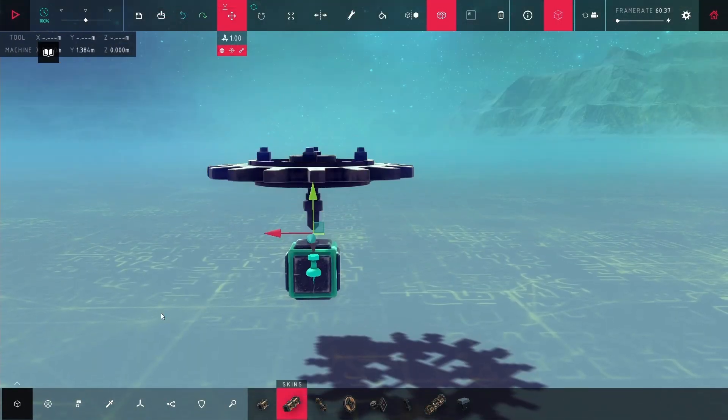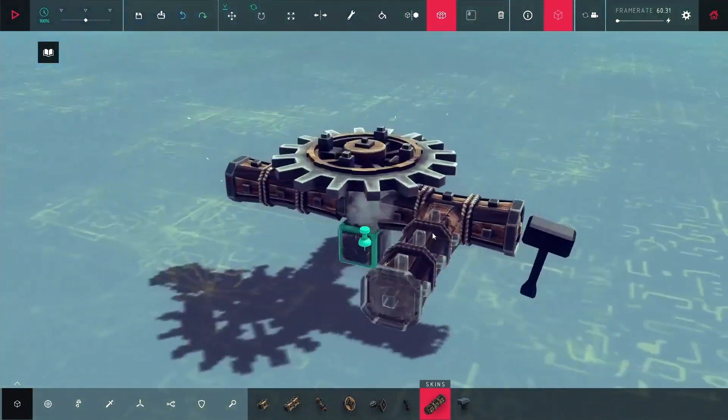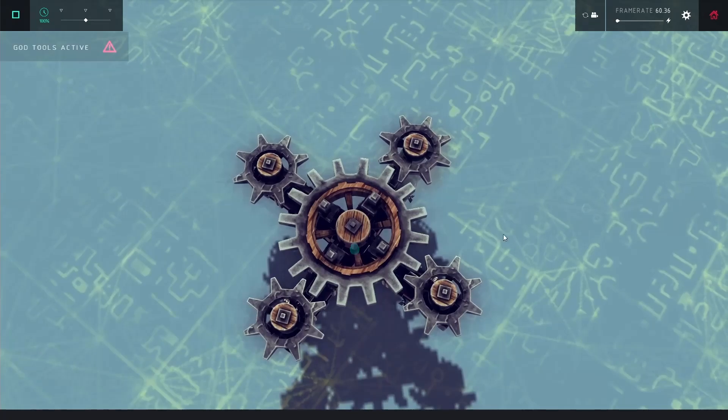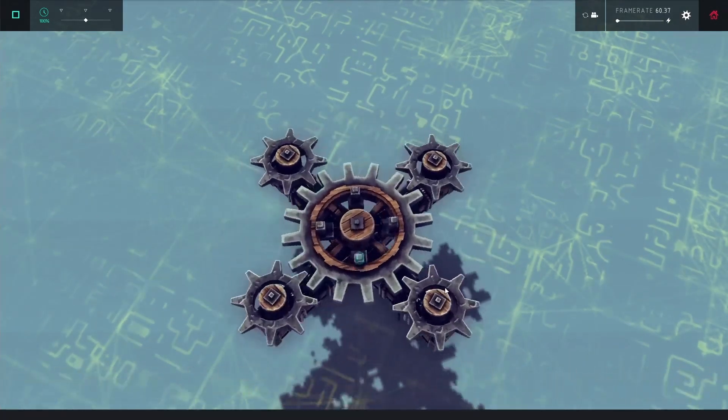I put down a large gear, and underneath that I put a swivel joint. On that swivel joint I put down four wood logs, and on those wood logs I put four gears. This is going to be the start of my ring gear setup — it's vibrating a little, but it is kind of working.